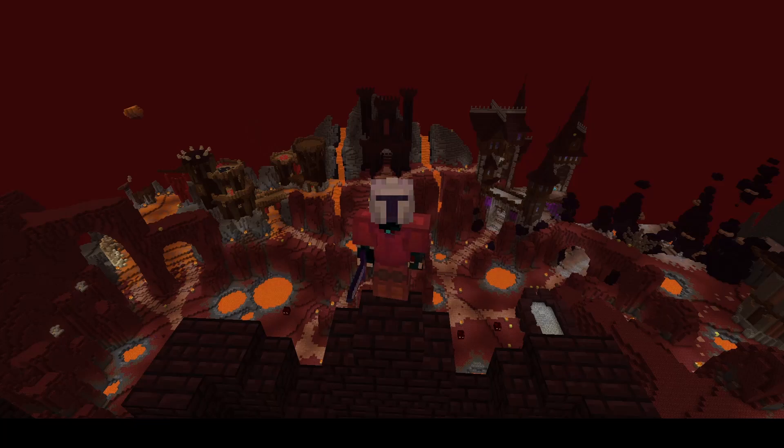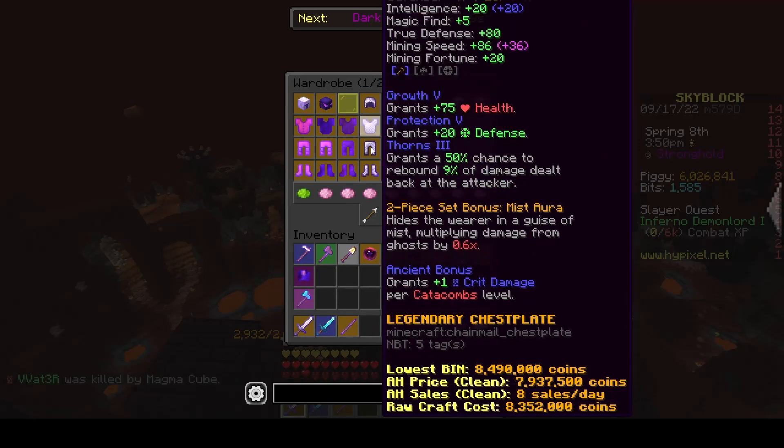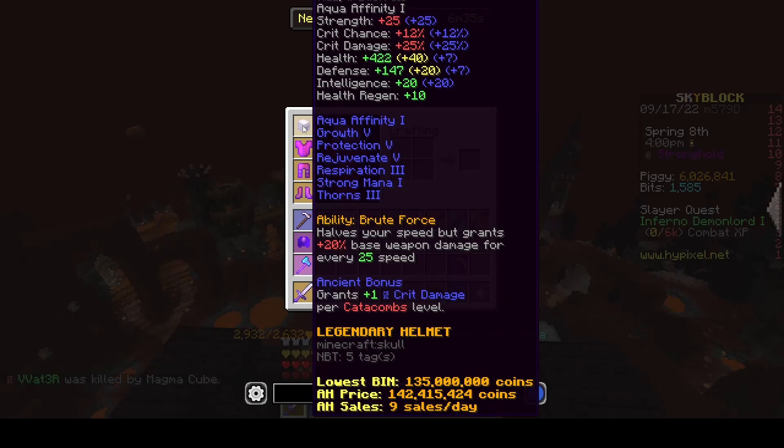Next thing I'd like to test out with this glorious new helmet is Blaze Slayer. When I tried to do Blaze Slayer in my last video, I died because I didn't have true defense. The Scape of the Pet did allow me to get a full set of Sorrow Armor, but I'd like to see if I can do it without Sorrow Armor and just out-damage it using my Warden Helmet.